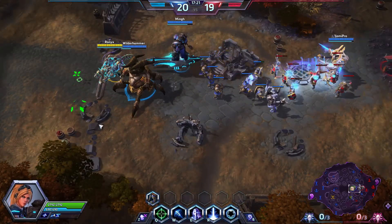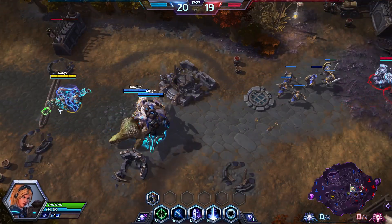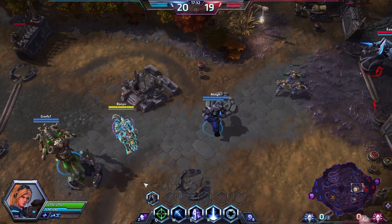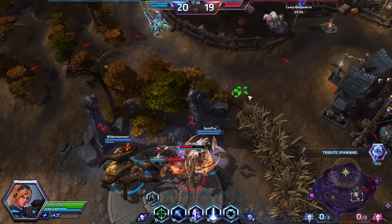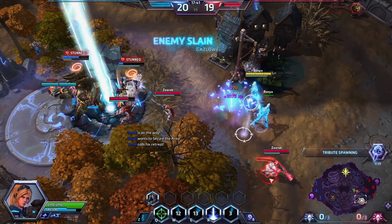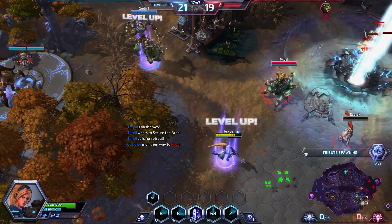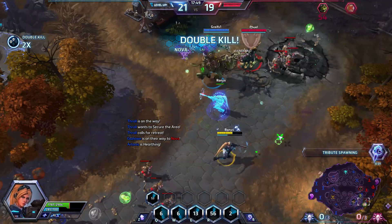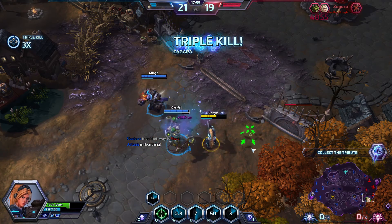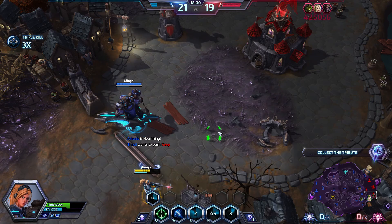We keep them at bay — they can't really do much because everything is pushed, so they can only defend. But at the same time by doing this, they get a lot of experience. Because we have a level lead, by sieging them like this they will eventually catch up in experience. We killed their Nova — good job by Gazlow, really good job. Now we have the lead, we can push keeps, we can do everything we want.